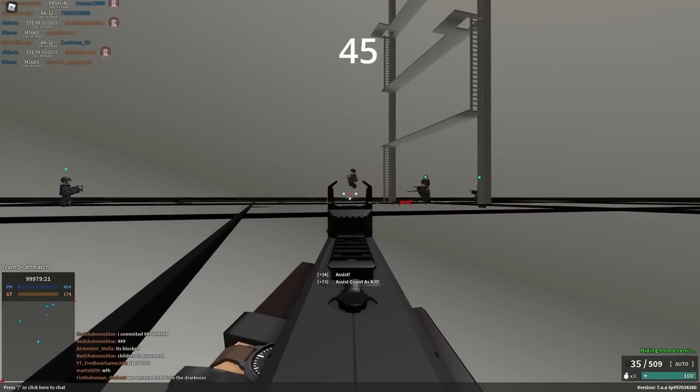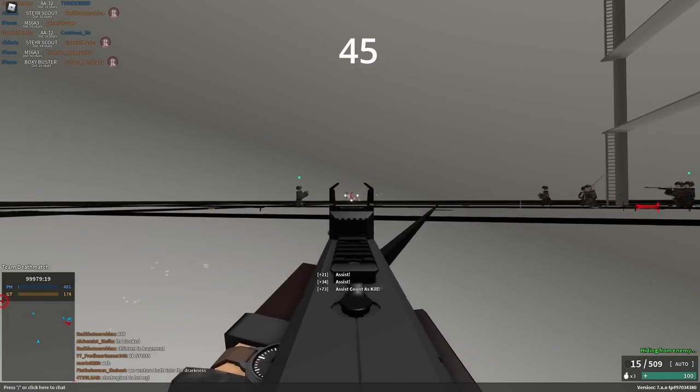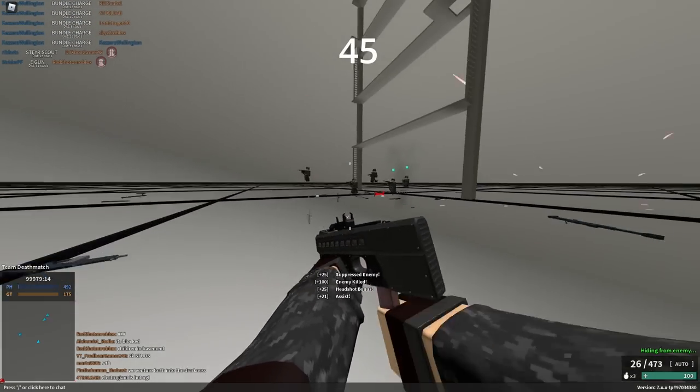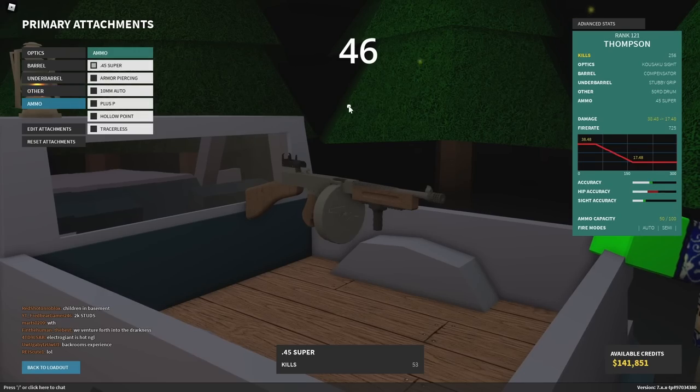The lowest damage in the game for an entire bullet fired is pennies on the E-gun, which does 2 damage. 2 damage. It takes 50 shots to kill at range.